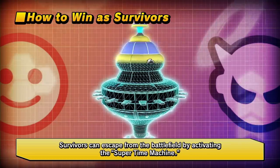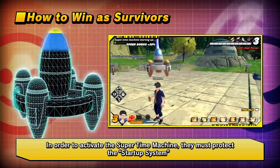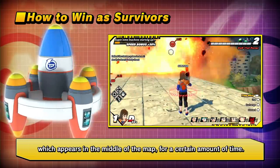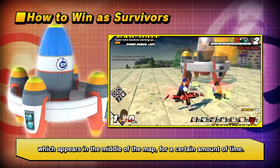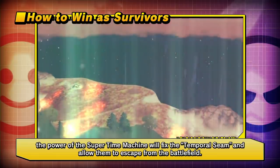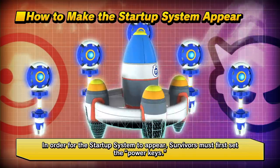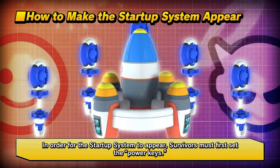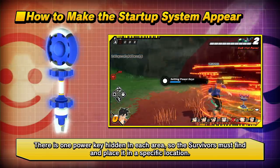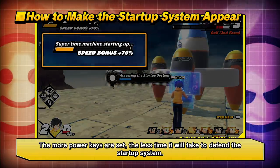Survivors can escape from the battlefield by activating the Super Time Machine. In order to activate it, they must protect the Startup System, which appears in the middle of the map for a certain amount of time. If Survivors defend the Startup System until activation is complete, the Super Time Machine will fix the Temporal Scene and allow them to escape. To make the Startup System appear, Survivors must first set Power Keys — one hidden in each area — by finding and placing each in a specific location. The more Power Keys are set, the less time it takes to defend the Startup System.